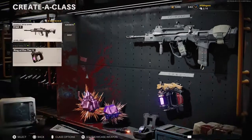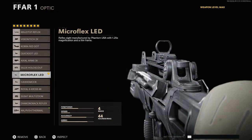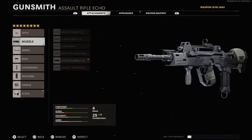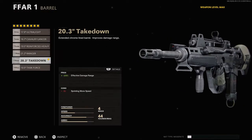The class setup goes for pretty much any assault rifle. The optic you want is probably the Micro Flex LED — it reminds me of the reflex sight from every other Call of Duty, but it comes down to personal preference. The next attachment is the Socom Eliminator, which really helps with recoil control on pretty much every gun, and you want accuracy for getting headshots.